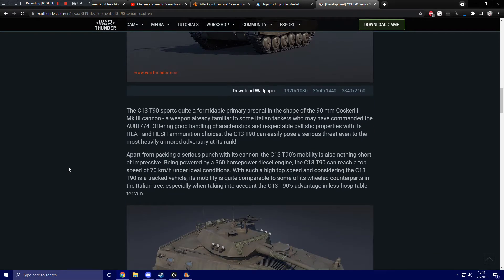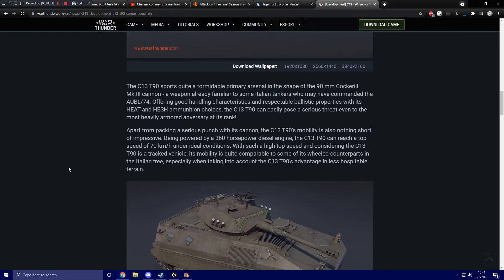The C-13 T-90 sports quite a formidable primary arsenal in the shape of a 90mm Cockerill Mark 3 cannon, a weapon already familiar to some Italian tankers, offering good handling characteristics and respectable ballistic properties. With its HEAT and HESH ammunition choices, the C-13 T-90 can easily pose a serious threat even to the most heavily armored adversary at its rank.